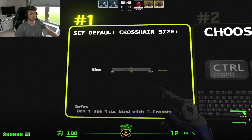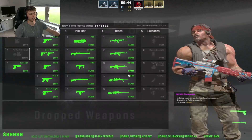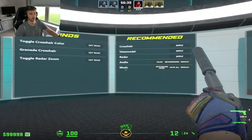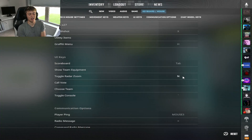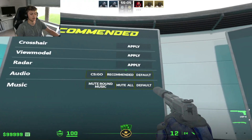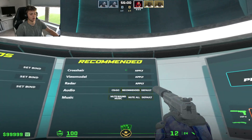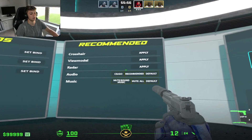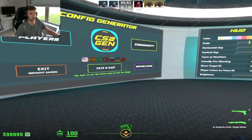You can also set your crosshair size in here, which is really important when you go back and forth. It's useful when you're throwing grenades around the map for lineups — it's like the old school grenade bind. The radar zoom toggle is right here, so you can just bind that to a key — don't worry about the other radar zoom option. The grenade crosshair can be really useful, and on the recommended page, if you're using the default crosshair in game, definitely change it up. Apply the radar settings, go to the audio section, and set your music.